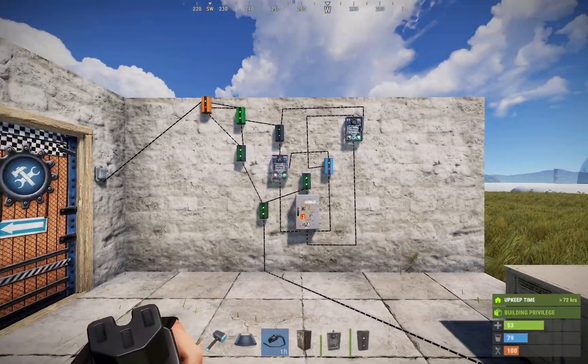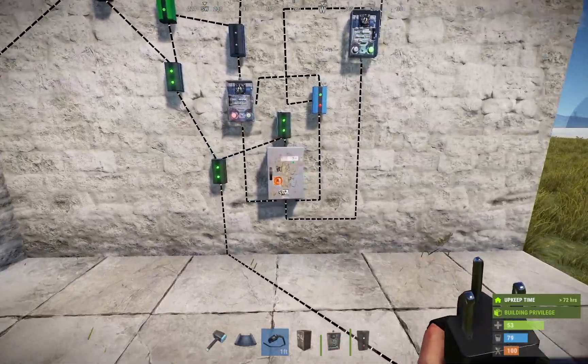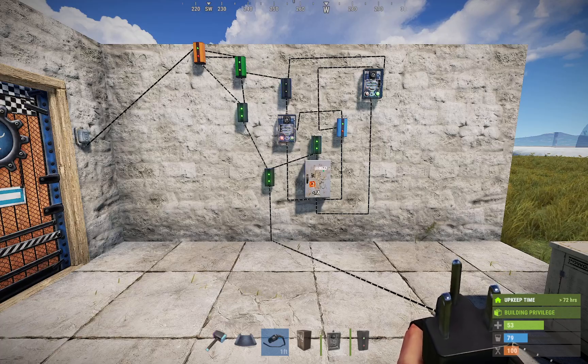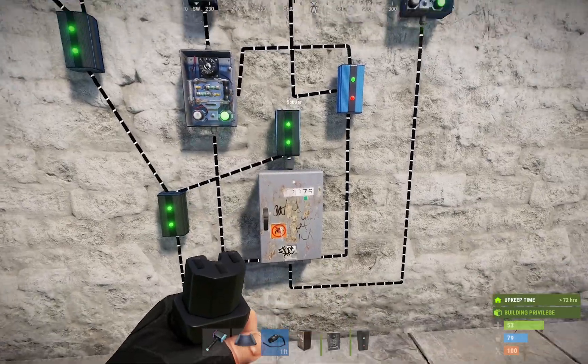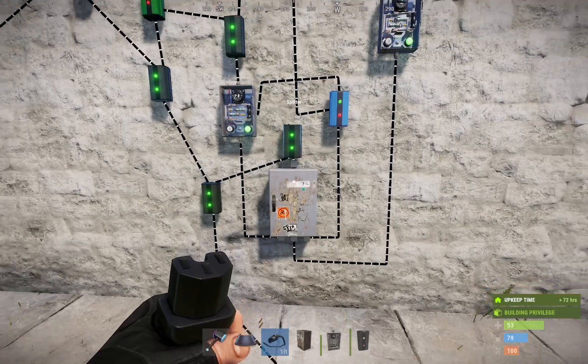It's just a couple of timers and electrical branches. You need a blocker, a memory cell, and a RAND switch. There's a splitter here, and that's from yourpwd's design — you could obviously do branches here. One thing I did change is I added an electrical branch right before the splitter to control how much power is going in, and I set it to 16, and it seems to be working fine.